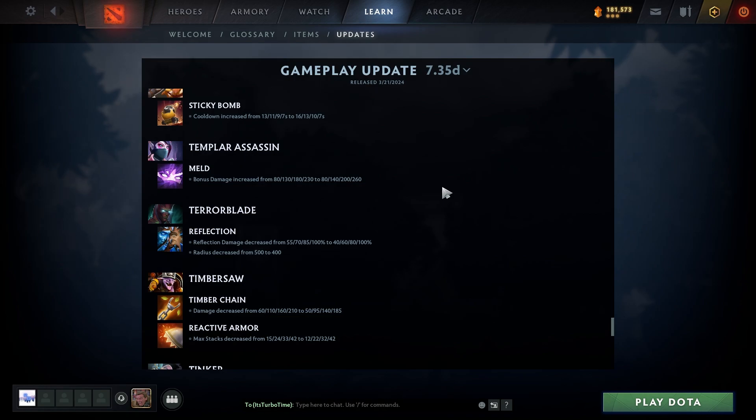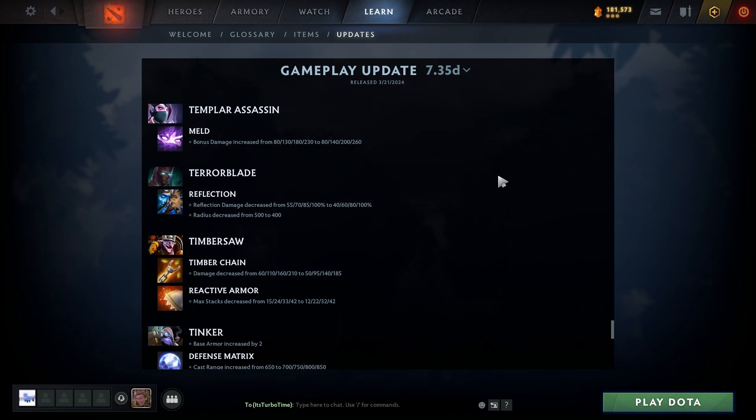Templar Assassin: Meld bonus damage increased from 81/131/182/230 to 81/140/200/260 — that's a 0/10/20/30 increase, pretty good. TA might be back — I like TA, she's fun. Terrorblade: Reflection damage decreased from 55/70/80/100 to 40/60/80/100; radius decreased from 500 to 400. Pretty big nerf especially at level 1.